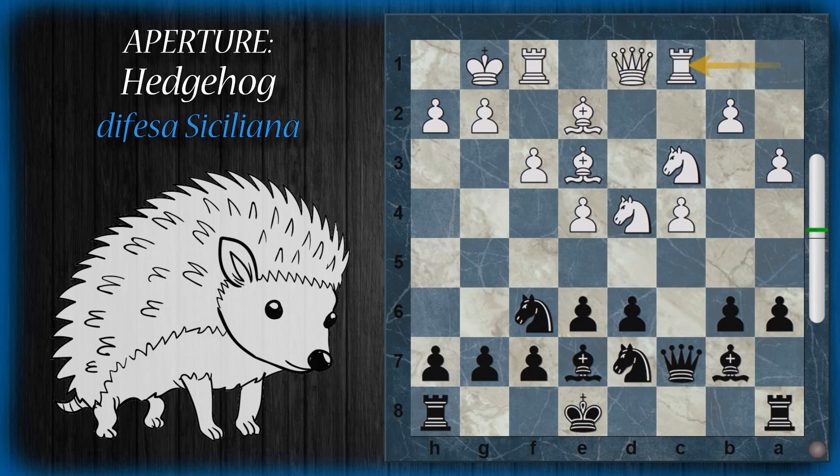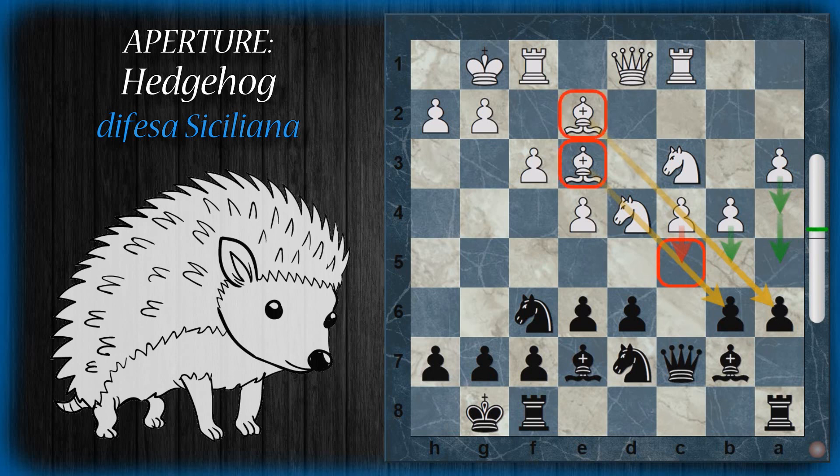Il bianco continua con torre C1, preparandosi a una spinta C5. Il nero arroca. Poi B4: la politica del bianco tipicamente è quella di conquistare il più possibile di spazio, specialmente sull'ala di donna, per creare spinte di rottura. Quest'ultima favorisce l'avanzata C5, in modo che i due alfieri in batteria possano andare a colpire B6 e A5 trovando vantaggio strategico e tattico.